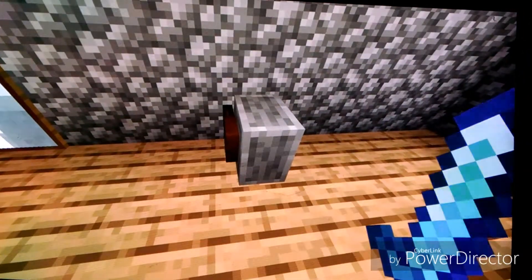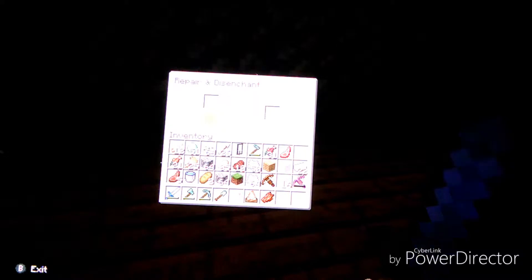Next, we got a grindstone. This can be used for repairing and disenchanting.